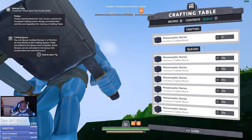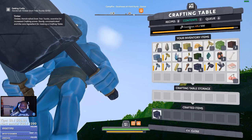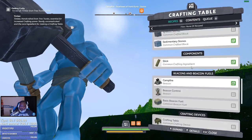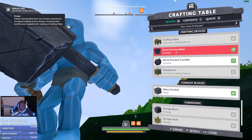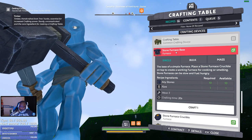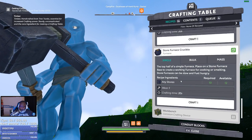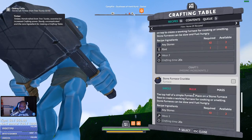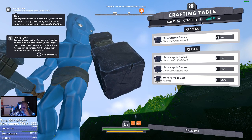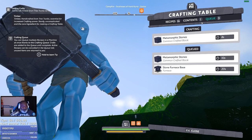Let's take it forever to make these stones — 10 seconds per. Okay, I'll remember that. Let's check this out while that's crafting. Recipes. Stone furnace base. What is this? The base of a simple furnace. Place a stone furnace crucible on top to create a working furnace for cooking and smelting. Oh, you need both of these. I need more stones — that might be enough.